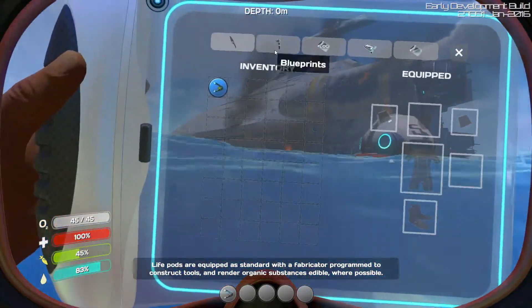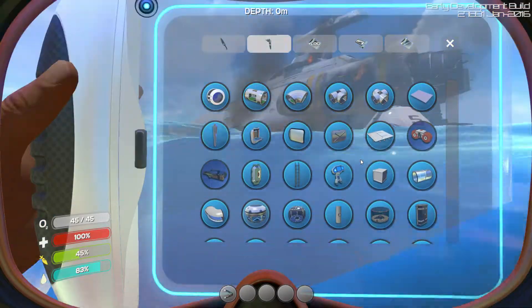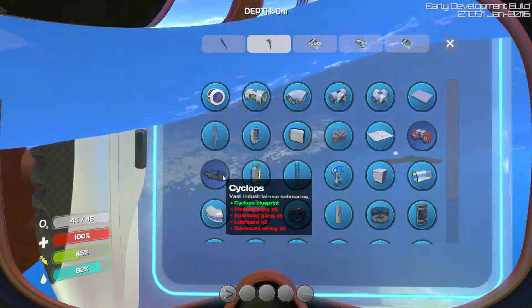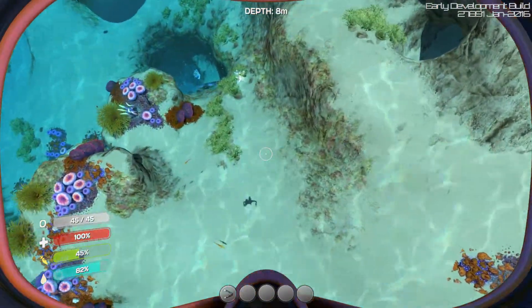You can do a lot of stuff in this game. You can build underwater bases, you can build submarines, and you can build a bigger submarine called a cyclops. You can actually build storage crates inside of it — it's pretty much a mobile base.